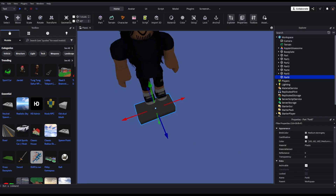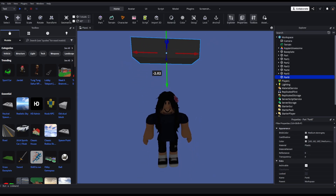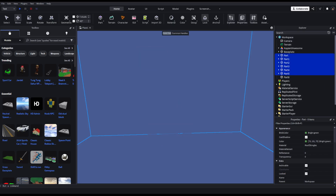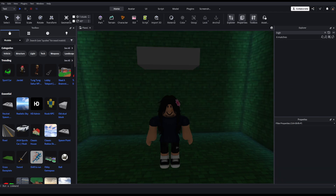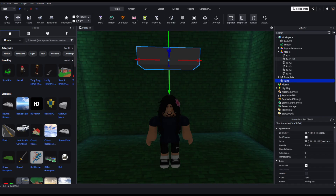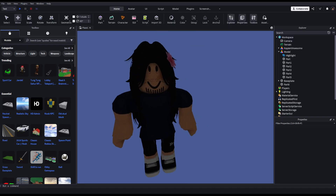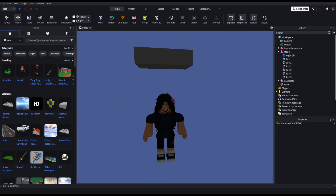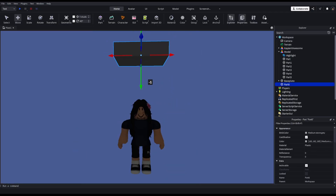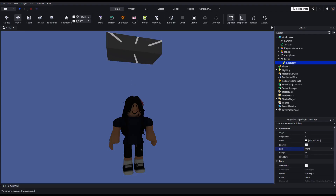Now insert a part — this part will be the base for your light. Actually, the easier way — I did this wrong before — is to put all the outside parts into a Model, then insert a single Highlight into the model so it doesn't take up too much space. Then, this part right here will hold our light. We have three options: point light, spotlight, surface light. I like to use spotlight.